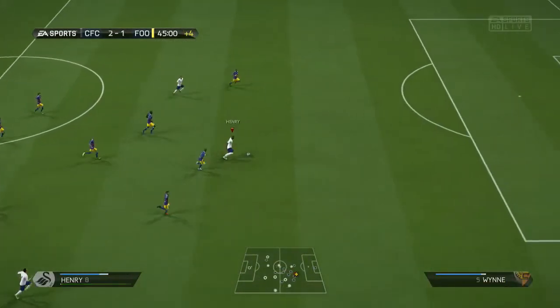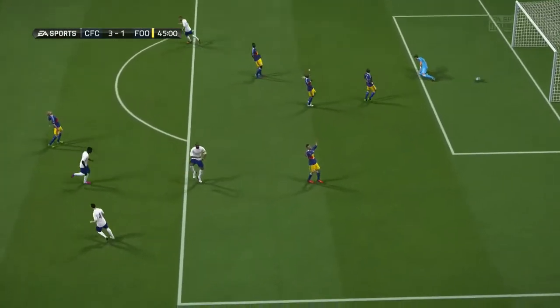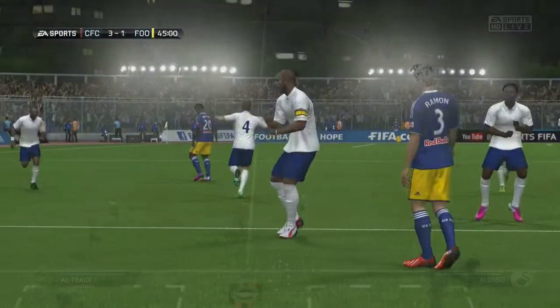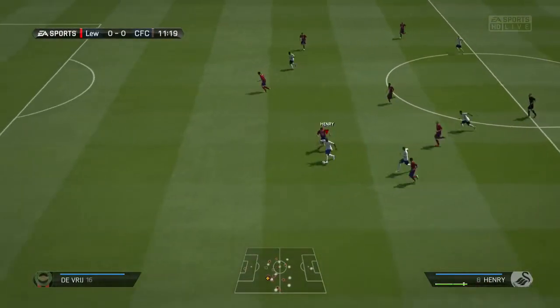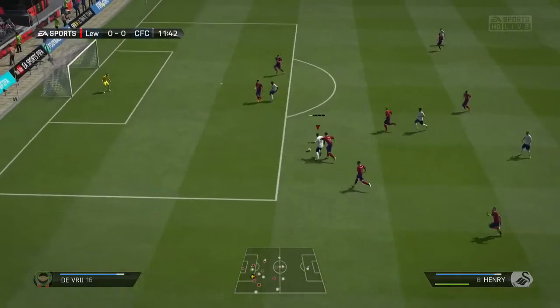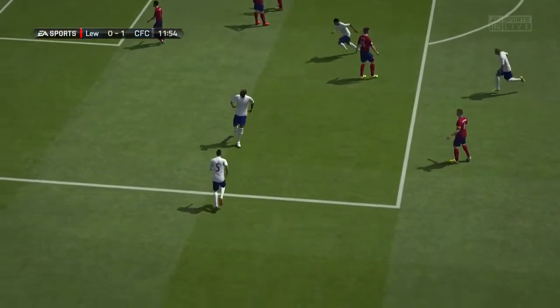Everything else for me turned out to be a weakness. His strength is horrible — he gets outmuscled by nearly every defender that tries to take the ball off him. You would think that he had decent strength going by his in-game stats, but he was just horribly, horribly weak, and outmuscled by absolutely everyone.